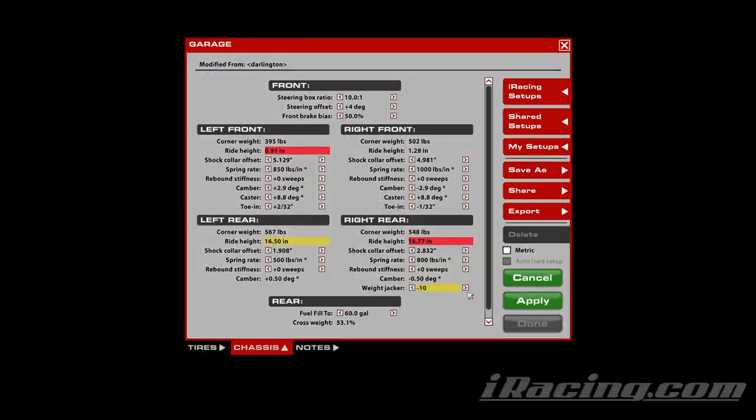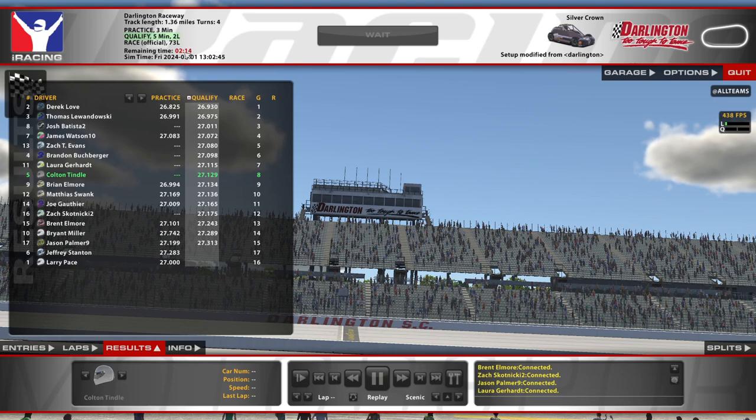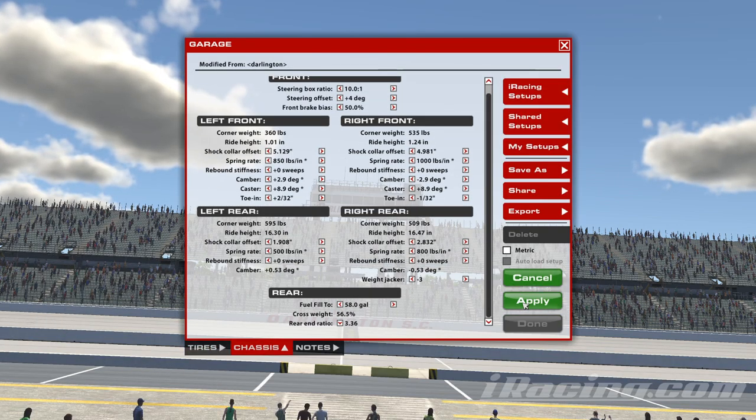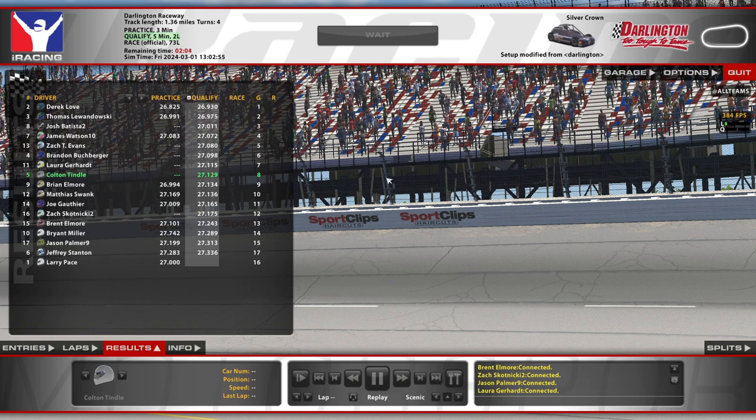If we try to put the weight jacker all the way down right here it doesn't pass inspection, so we got to do it in the car. But 60 gallons should be plenty for 73 laps. I'm actually gonna take just a tiny bit out of there — we'll see if that was a mistake. Actually, nah, we're not gonna mess with it. That's not gonna make any difference for me and I don't need to be pushing the envelope.